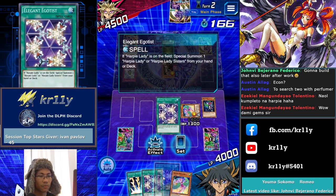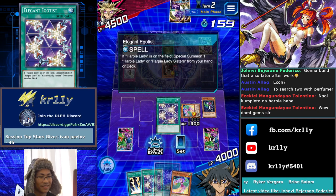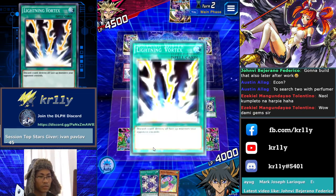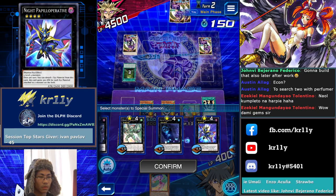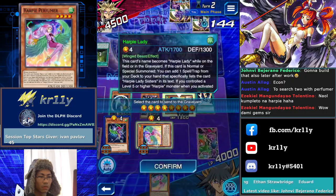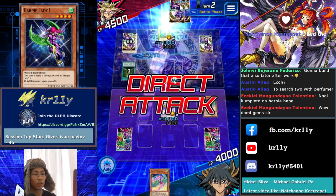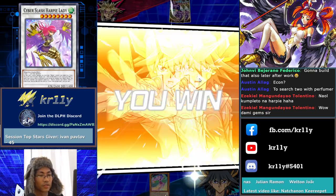This one is from the deck, right — from your hand or deck. Oh, I should've not discarded the Harpy Lady 1 — my bad. So from the deck, I'll just discard the Elegant Egotist because we have nothing to special summon, then we Ties That Bind and end this. Insane! Free to play, let's go! That's 3-1 — you can get over the Azure-Eyes, that's why you have to play Ties That Bind. You see how powerful this deck is!